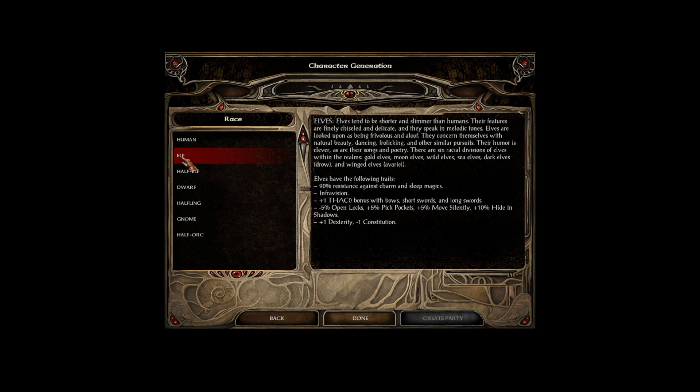If I'm not mistaken, you don't get the option to actually pick any of the sub-species of elves when you create an elf. You would pick an appropriate portrait and then change the skin color, hair color, and everything else to represent the type of elf you want to play. But in this version of the game, elves have the following traits: 90% resistance against charm and sleep magics, infravision, a plus one to hit with bows, short swords, or long swords. They also have a 5% bonus to open locks, 5% to pick pockets, 5% move silently, and 10% hide in shadows. Plus 1 dexterity, minus 1 constitution — so you get to be a little more dexterous at the loss of some hit points.